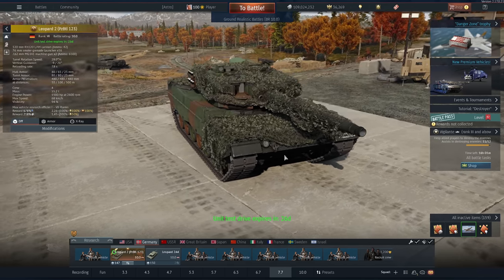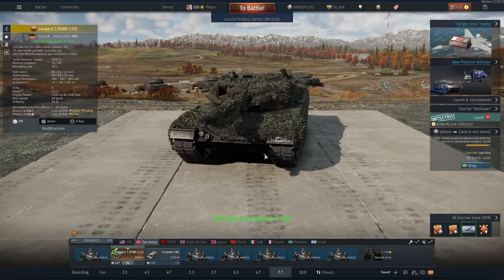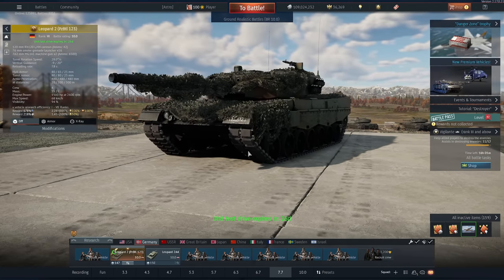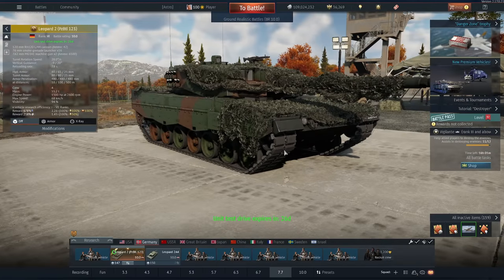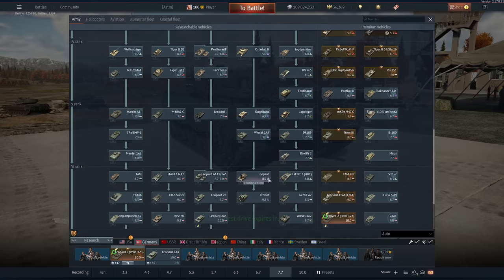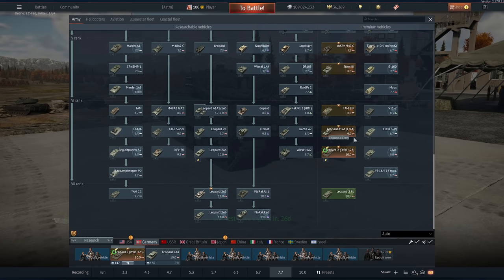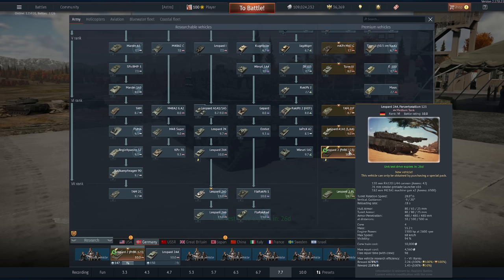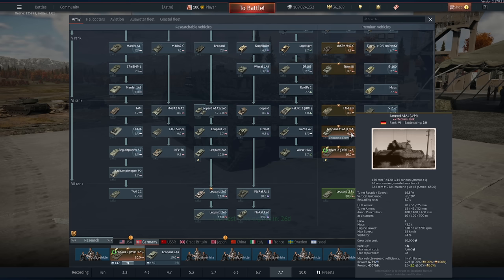It does get Gen 1 thermals, which are very low res, and against 11.0 vehicles they're generally running high res thermals, which is much more competitive - and they can see you straight through your bushes no problem at all. But the biggest downside is this thing costs 60 dollars, or 60 pounds, 60 euros etc., and it's the same rank as the Leo A1A1 L44. The L44 gets a better SL modifier - 450 on this versus only 218 on the Leo 2A4.